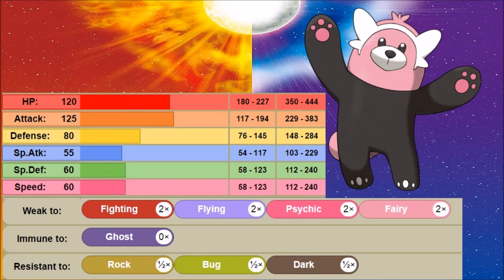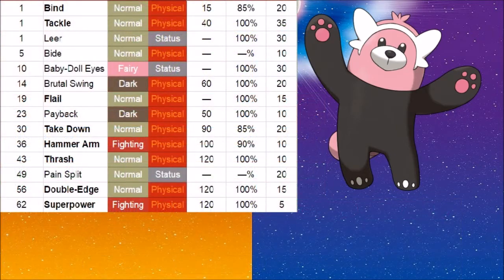Its normal level-up moves are not really the best. The ones that should be noted are Baby-Doll Eyes, Flail, Payback, Take Down, Hammer Arm, Crush, Pain Split, Double-Edge, and Superpower.